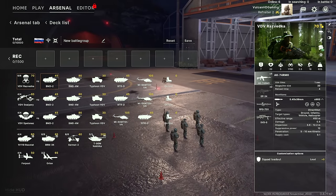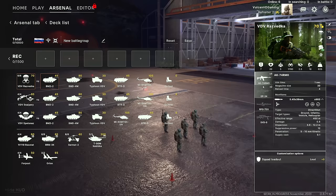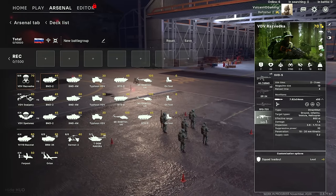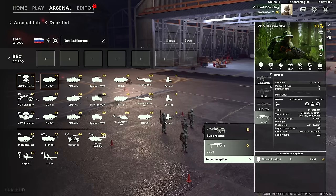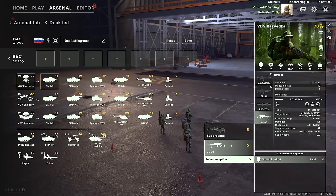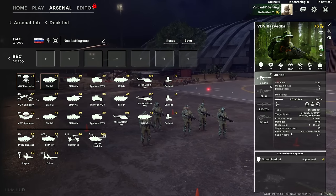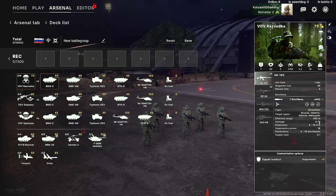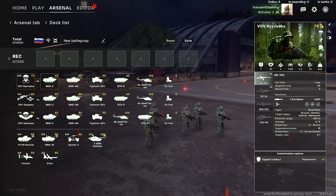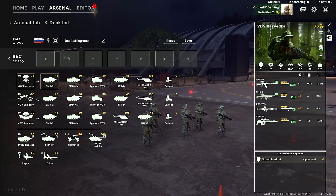At the top we have the price, and underneath that we have the weapons they use — the AK-74 RMO, the GP-34 Grenade Launcher, the RPG-73 Rocket, and the SVD Sniper Rifle. Underneath that are customization options. In this case we can switch the VDV Razvedka from loud to suppressed weapons. The statistics show suppressed actually increases damage and suppression, but slightly worsens dispersion. For now I'm switching to simple view, which will be easier for this video.